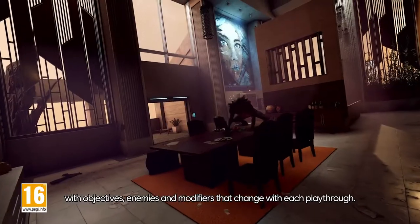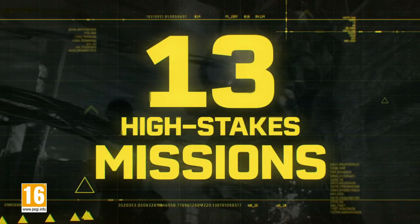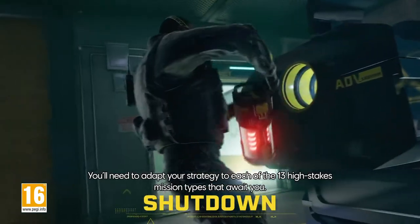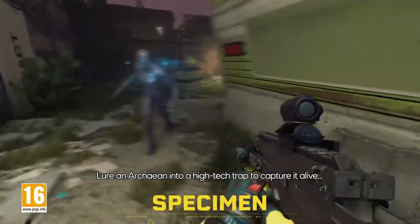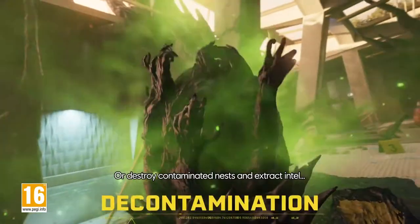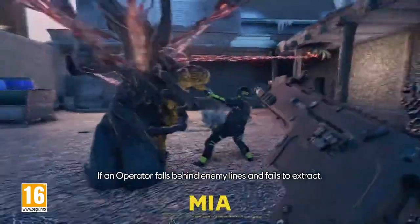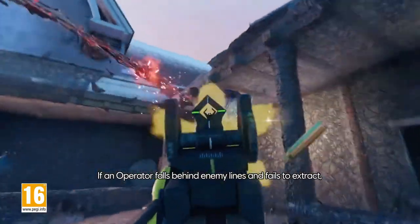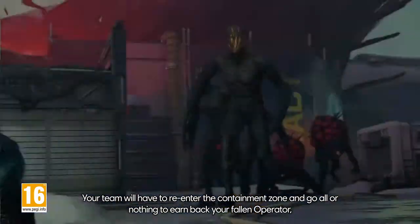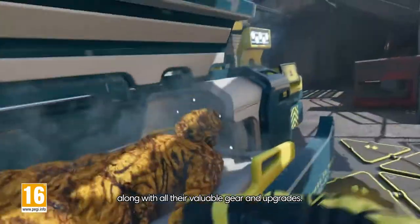With objectives, enemies, and modifiers that change with each playthrough, you'll need to adapt your strategy to each of the 13 high-stakes mission types that await you. Lure an Archaean into a high-tech trap to capture it alive, or destroy contaminated nests and extract intel. If an operator falls behind enemy lines and fails to extract, they go MIA. Your team will have to re-enter the containment zone and go all or nothing to earn back your fallen operator, along with all their valuable gear and upgrades.